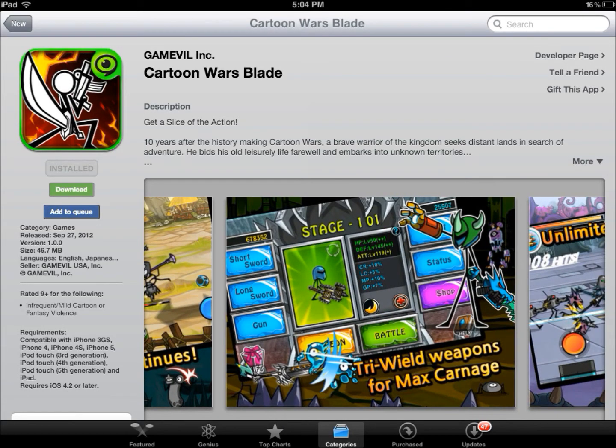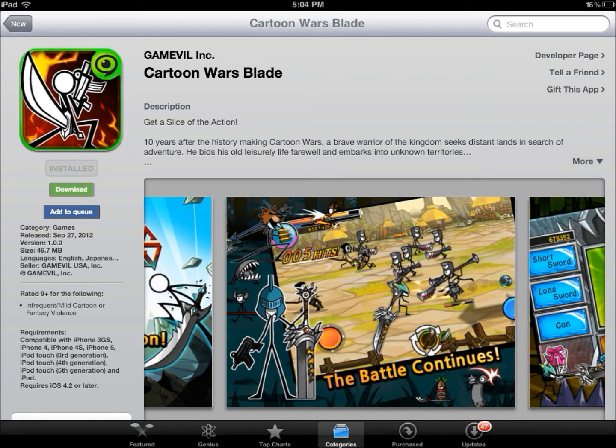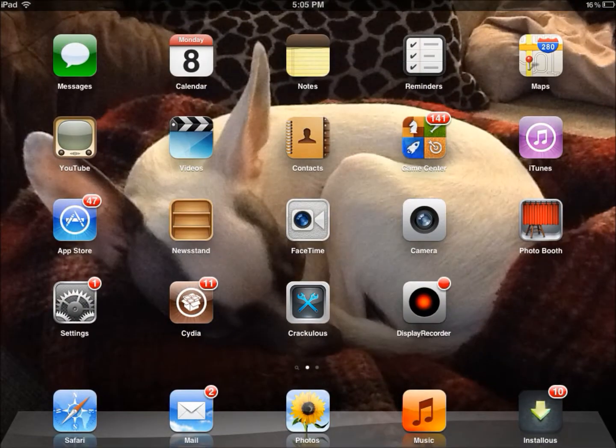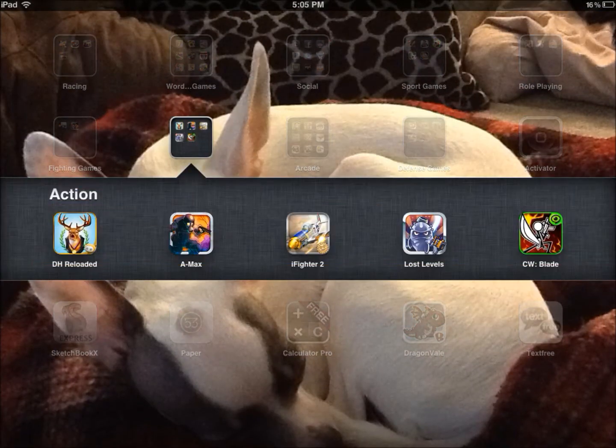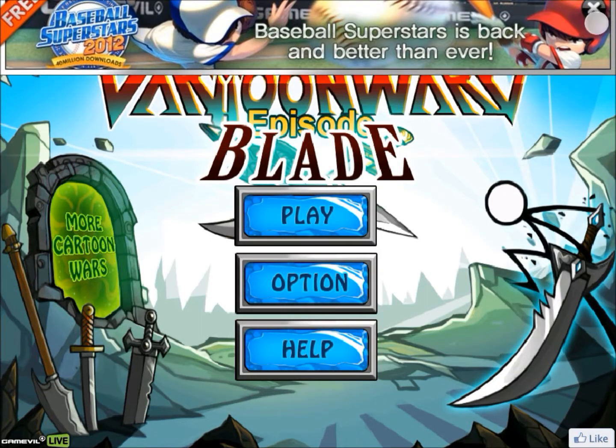If you guys played Cartoon Wars before, there are different types. I think there were guns, blade, and something else. This one — blade — came out September 27, 2012, and it does cost $0.99, but I guarantee you it will last you quite a while.